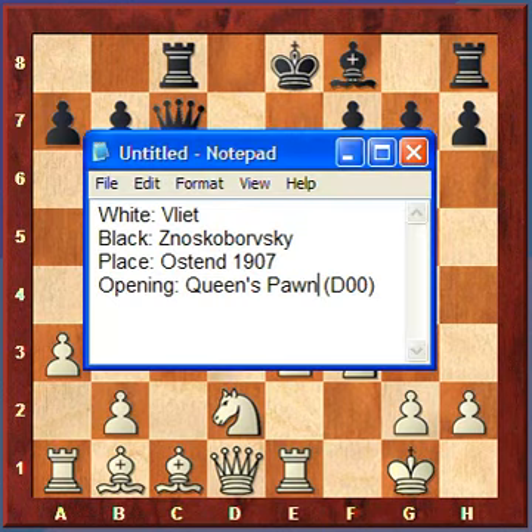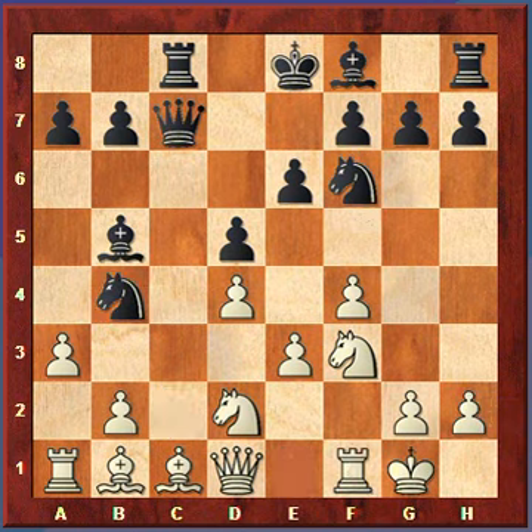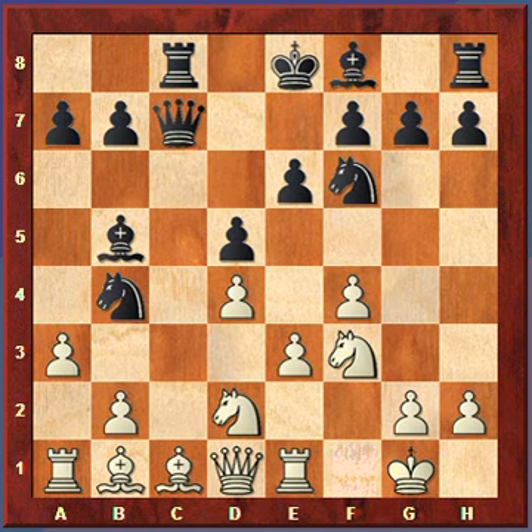I want to continue the game between Vliet and Zoskabrowski, played in 1907. I just discussed white's 12th move of rook to e1. Now black plays knight to c2, attacking both the rooks. White is forced to get rid of the knight, but at the expense of its best bishop.